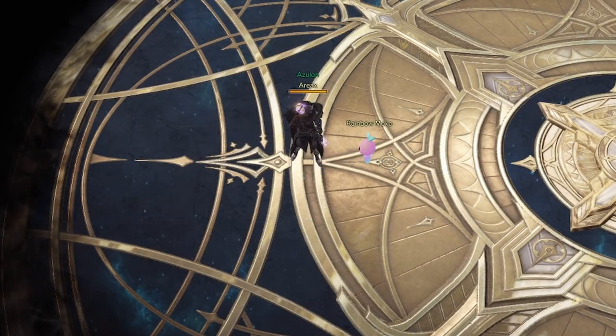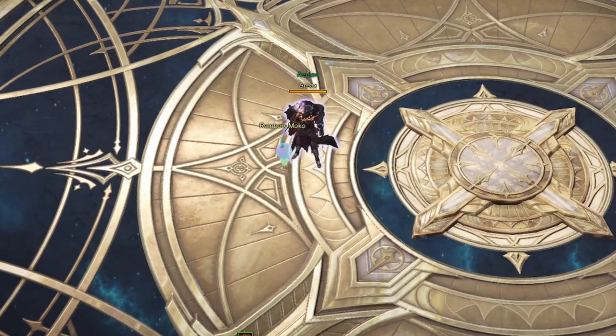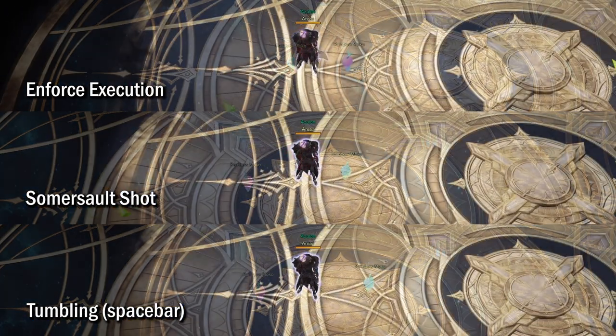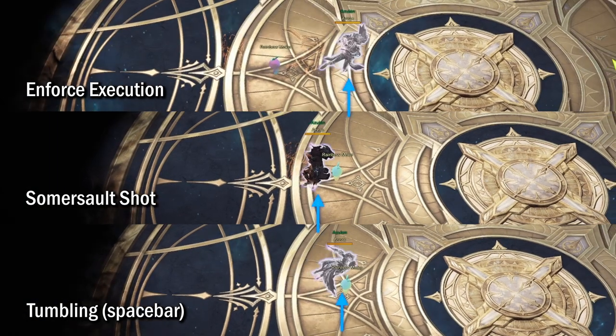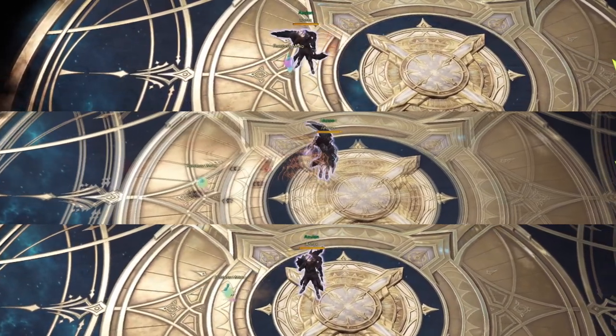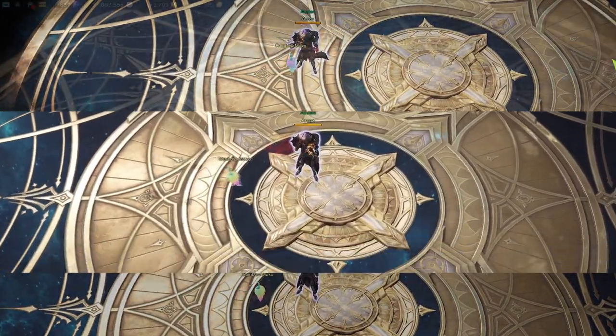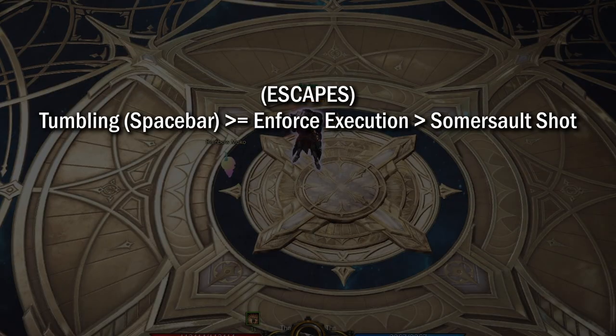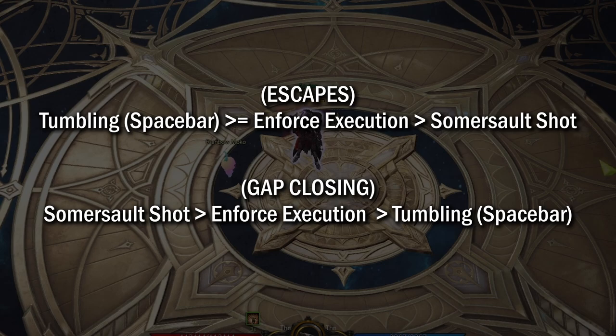For the last movement skill, Enforce Execution covers the least distance but is the fastest among them all. Most Deadeyes will likely be running the Tenacity tripod for push immunity as well, making it extremely reliable as an escape tool and of similar priority to the spacebar. To sum it all up, your movement skills will generally be used as both escapes and gap closers, but your spacebar and Enforce Execution should be prioritized as escape tools while Somersault Shot is better used as a gap closer.